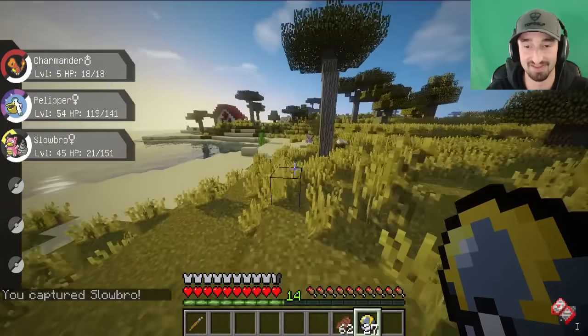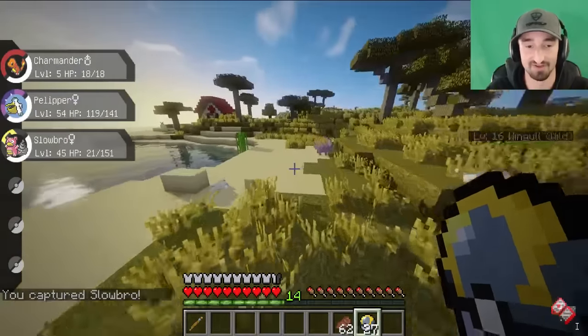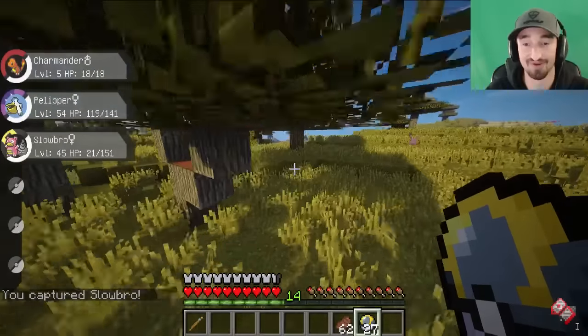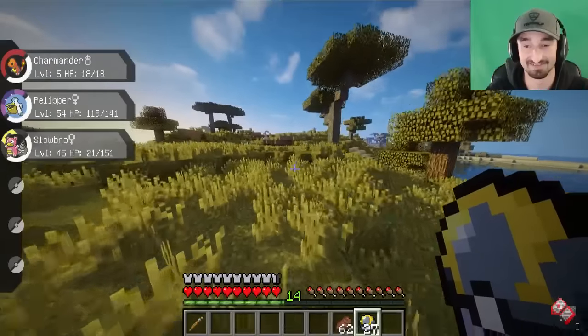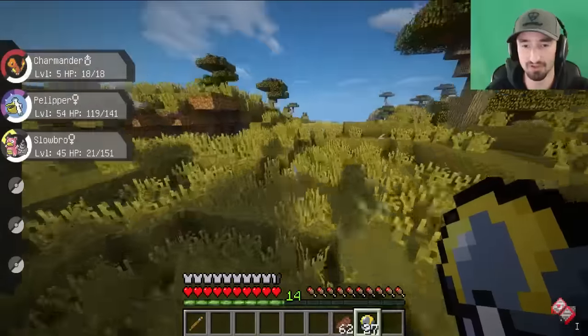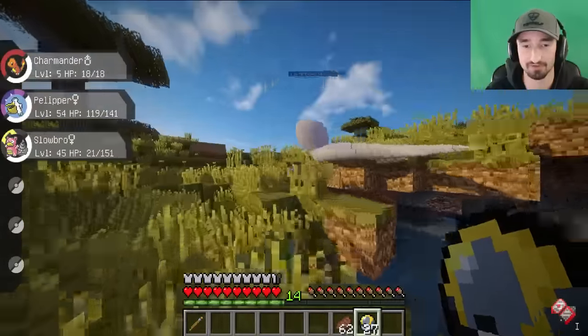There we go - that's a captured Slowbro. No way, dude, he's a level 16 Wingleull. Wingull? That sounds like a really, really delicious... You don't even know what Wingull is - it's Pelipper's first form.